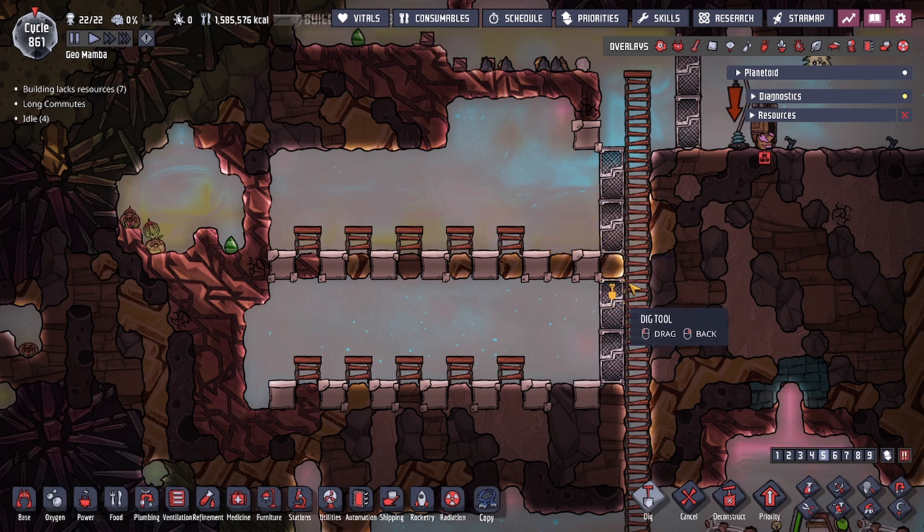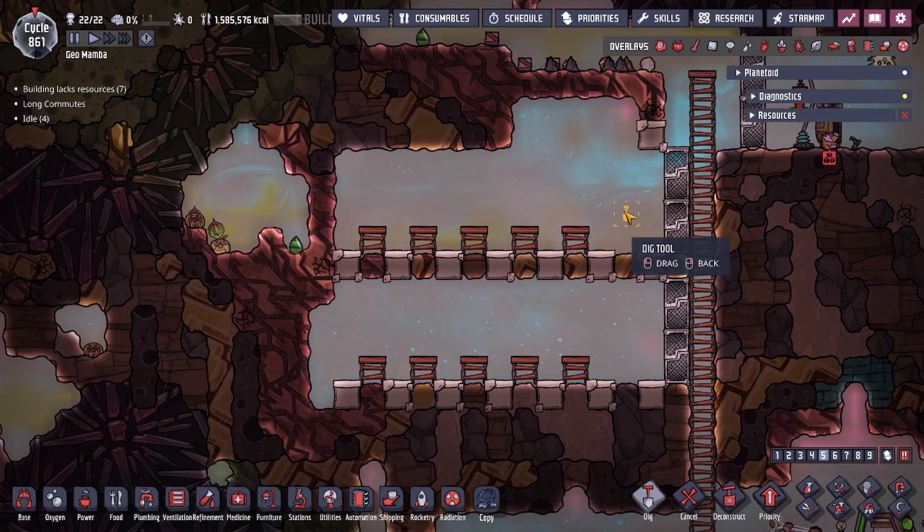This is the pattern you want: starting from the top, go right to left. After doing the top row, you can do the second row very easily. Place a critter drop-off and a bin with seeds, and have the pip plant on each tile - deconstruct the ladder and the pip will plant there, and so forth. After the top row, do the second row: right to left, top to bottom, with a four-space gap between the rows.